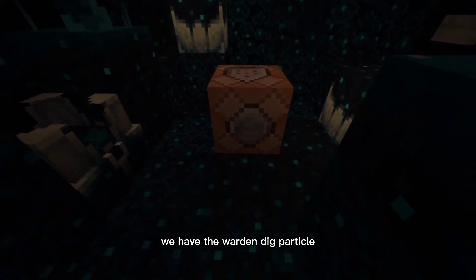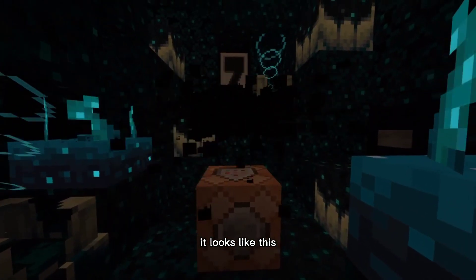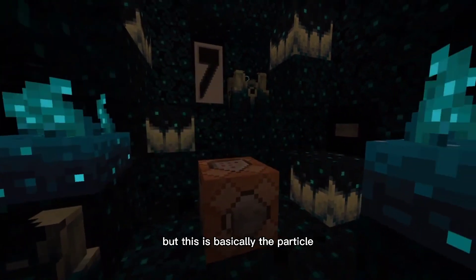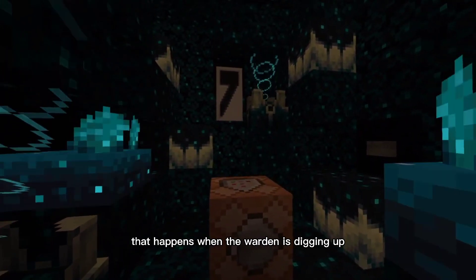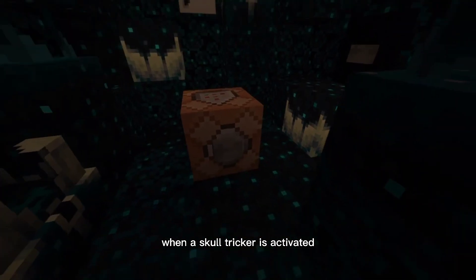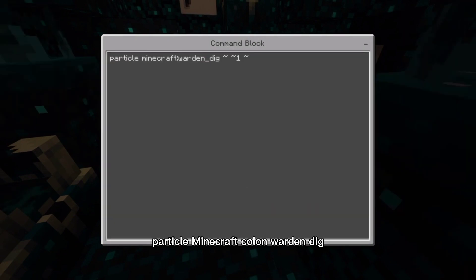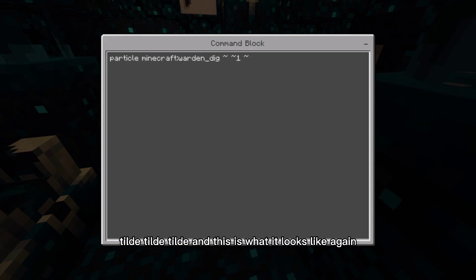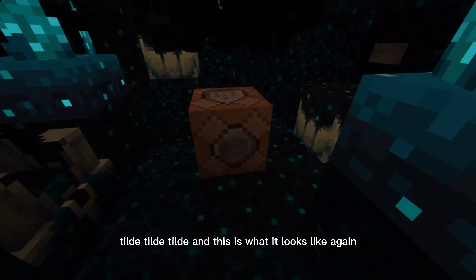At number seven we have the warden dig particle — it looks like this. Make sure not to have it on a repeat command block or it will break your game. This is basically the particle that happens when the warden is digging up when a skulk shrieker is activated. The command is: particle minecraft:warden_dig ~ ~ ~, and this is what it looks like.